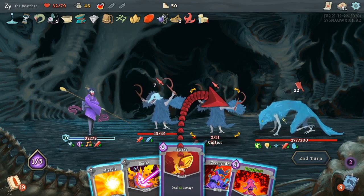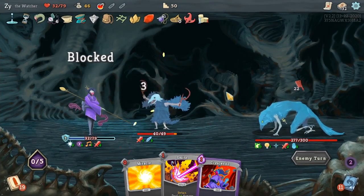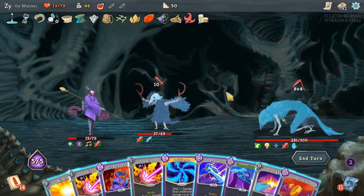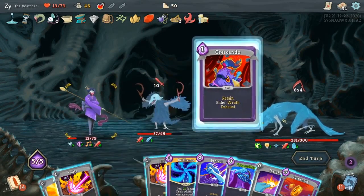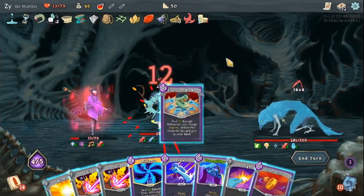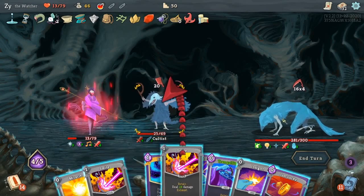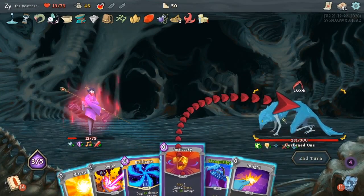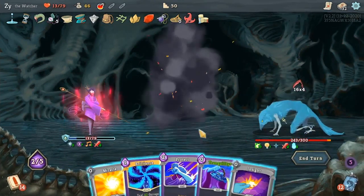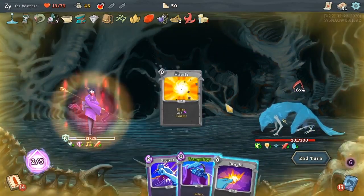I'll be taking 29 through this, which doesn't feel good. I shouldn't have put that Talk to the Hand on the boss — I should have focused on knocking down the cultists first. Alright, I have Tranquility in hand — I was about to be like why am I playing that? Good, I have Tranquility in hand.